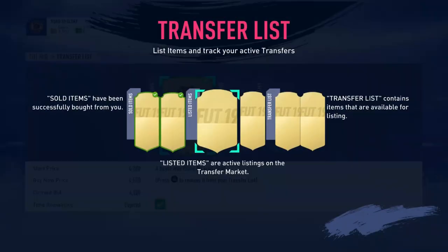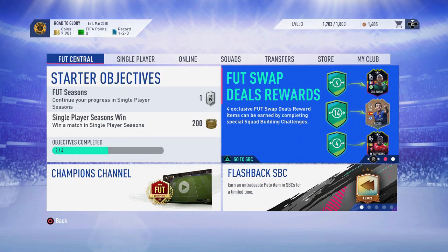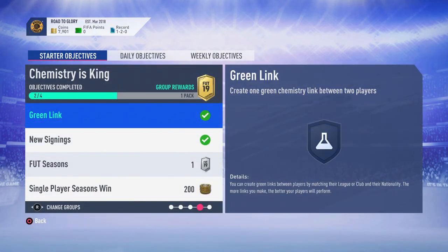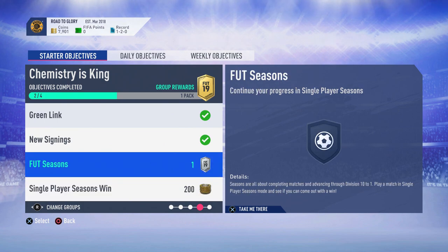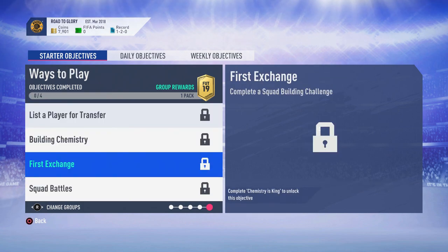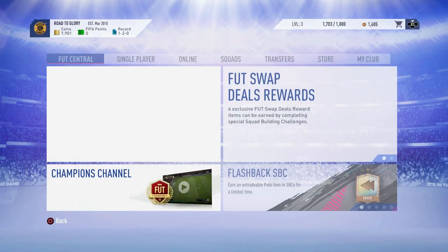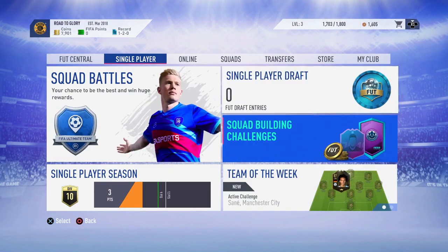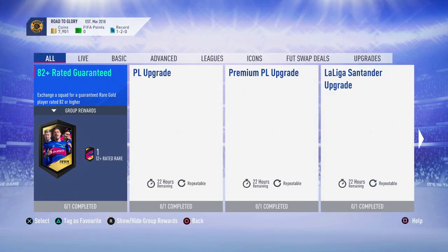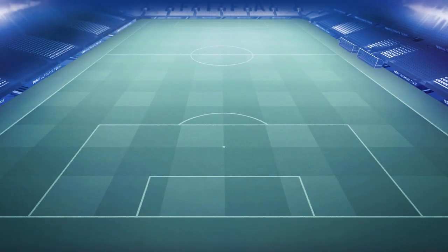The Hunter sold for 4.5k - that's really good. Let me quickly go over and show you guys what I have left for the start objectives. I just need to play a Fut Seasons game in single player, so these two can get done with one game. Then I need to list someone on the market, build chemistry, first exchange, and squad battles as well. So we're not too far away from doing those. In terms of SPC, let's check if we can actually do this.